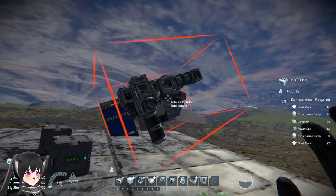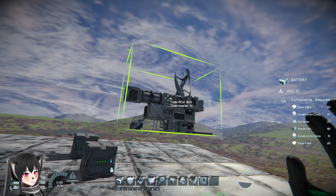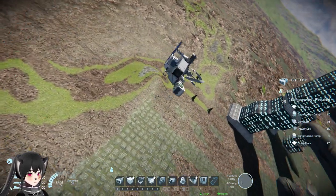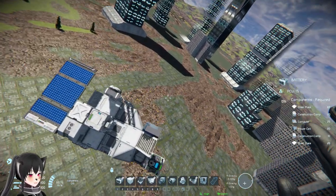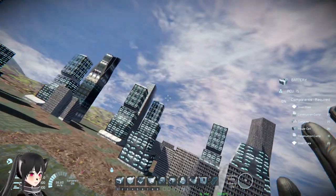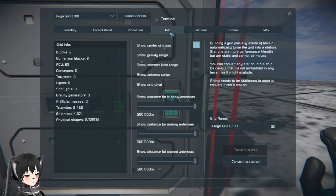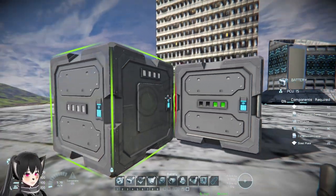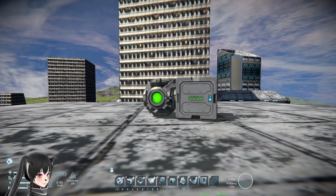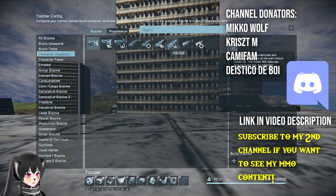Let me try one more test — placing a base without destroying the building. If you want to make a base on these buildings, you've got to start with a projector and a battery, then turn that grid into a station, and weld whatever you want onto that projector. So that's the Planet City mod by Maxim — you can find the link in the description.